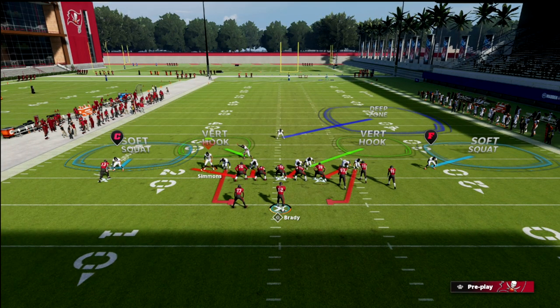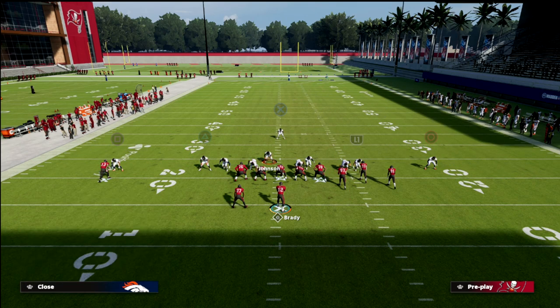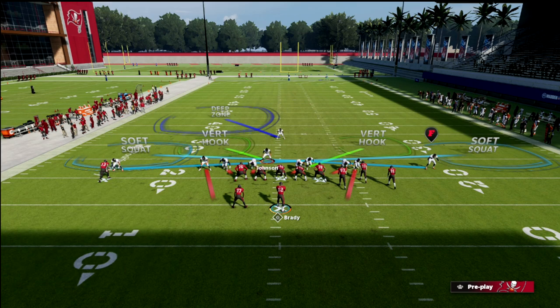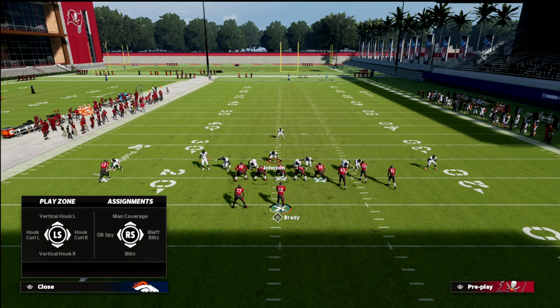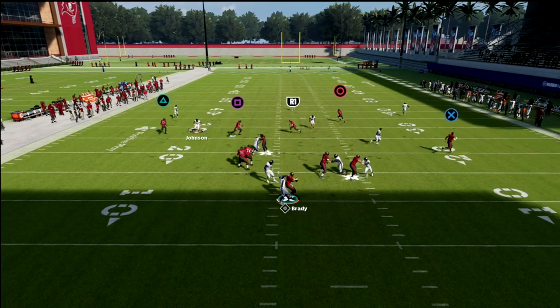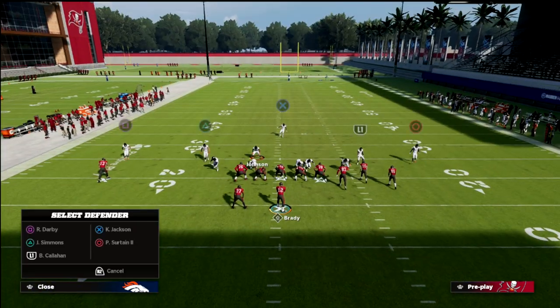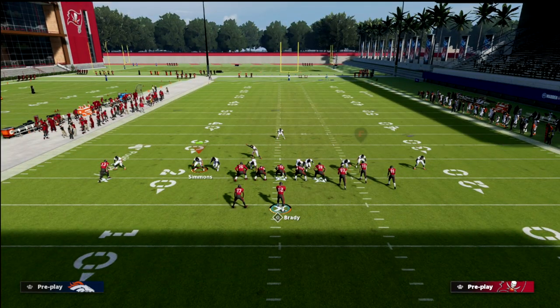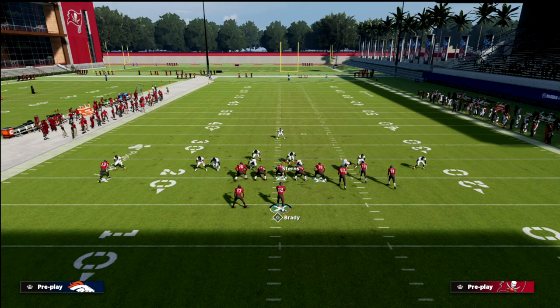Again: show blitz, blitz the safety, slide him in so he's on the contain. From there, if you want to create a cover three, you can do something like a hard flat to the right, then a vertical hook, and hover to take away the quick flat to the left. You'll see pressure flies off the edge with pretty good coverage. For something safer, go to Cover 3 Sky — show blitz, blitz that safety, slide him in one step onto the contain, then throw this guy into a hard flat. It's a standard cover three style defense.